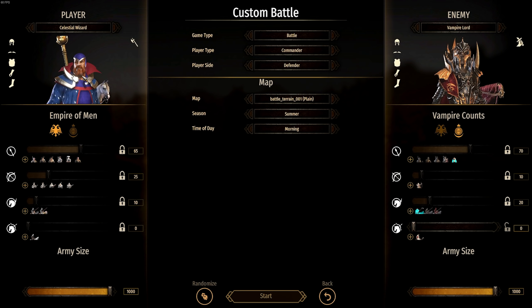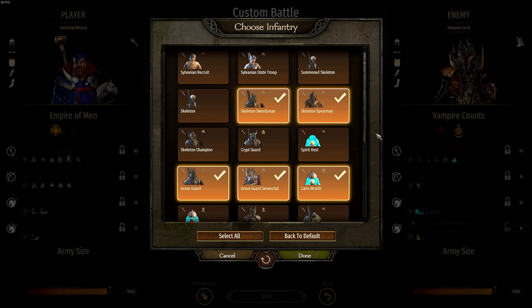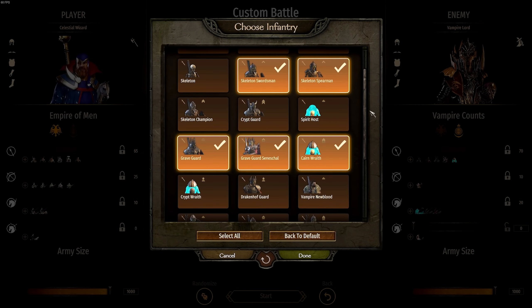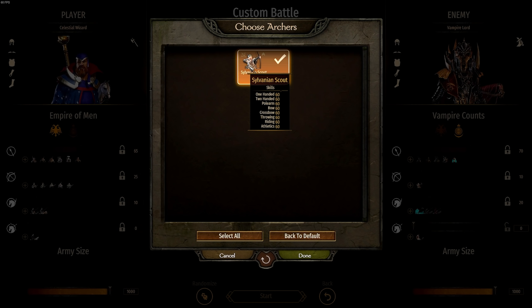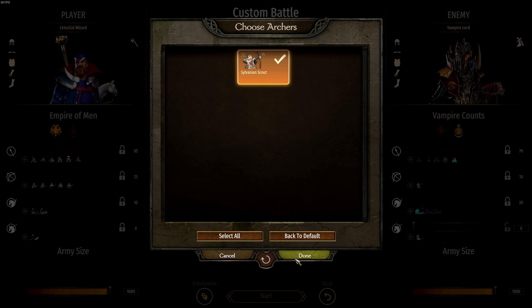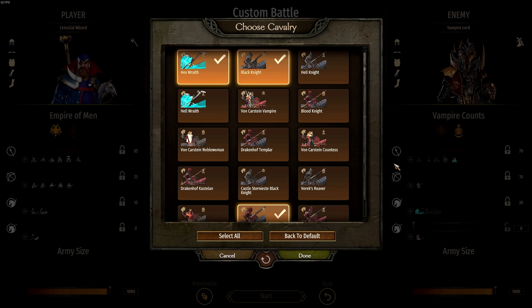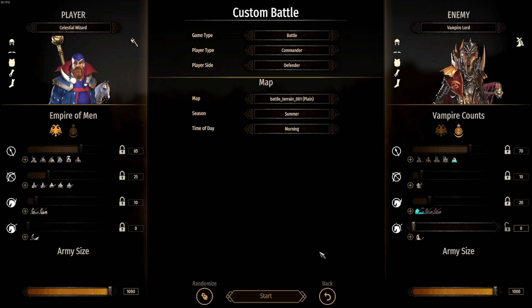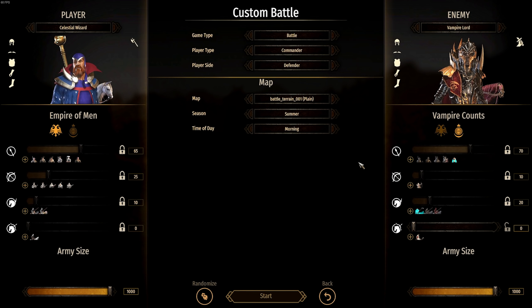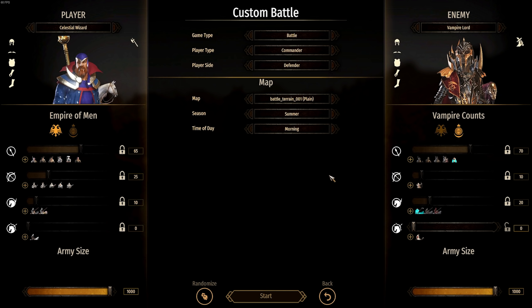I'll be playing as a Celestial Wizard because god damn those robes are fine. Up against us on the vampire side, I gave them a mix of skeleton warriors, grave guard, and also some Crypt Horrors. Their missile units — some Sylvanian scouts — aren't really going to match me but I wanted to give them a little missile force. Then finally the Vampire Count cavalry is where they're going to shine: lots of Black Knights, Hex Wraiths, and some Blood Dragon Knights. Super scary. We're going to be led by a Vampire Lord who will pop out some necromancy and other magic as well.